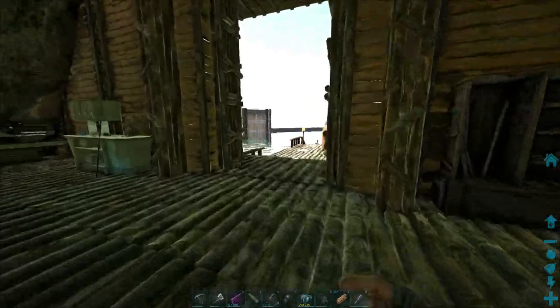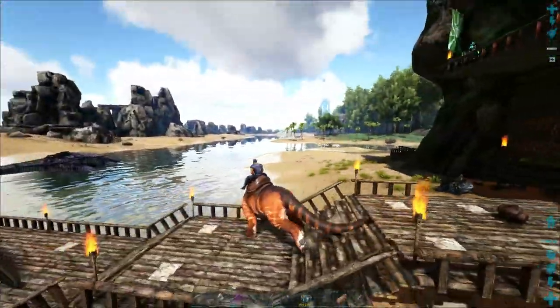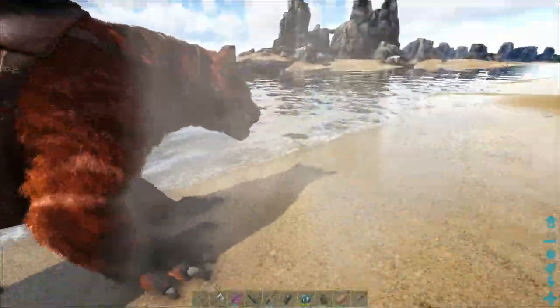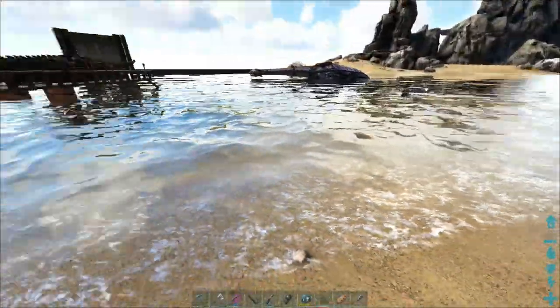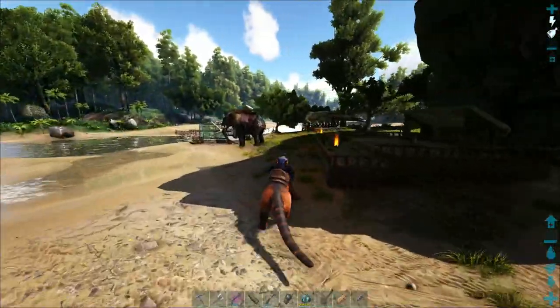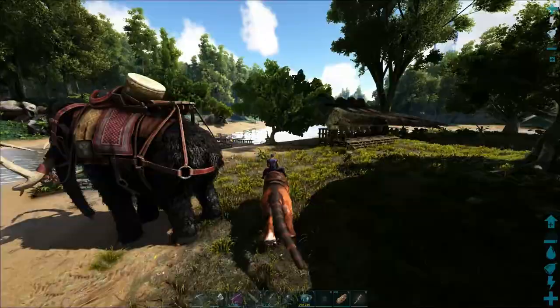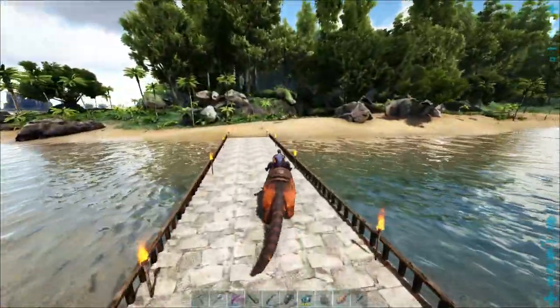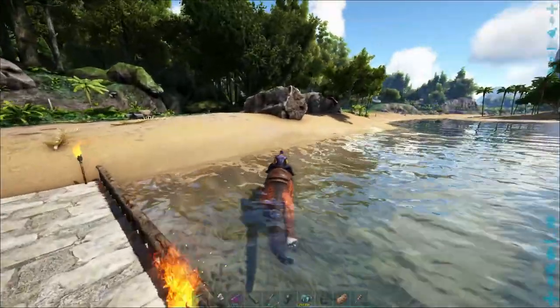I think that's it. Let's jump on the thyla. How's our food and water? Everything seems to be good. We can grab some water real quick — might as well fill it up before we head out. And we are good to go. So whenever we go to do the taming for the... not the thylas, but the therizinos. I don't know, I'd like to go ahead and get to them.